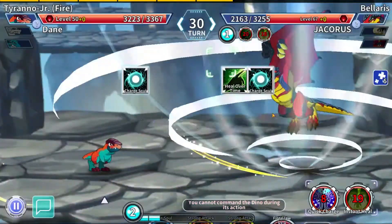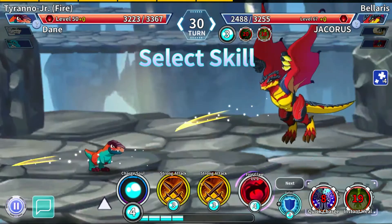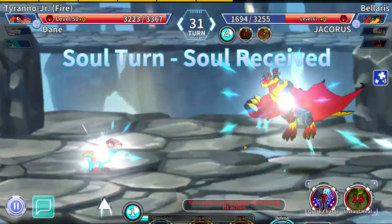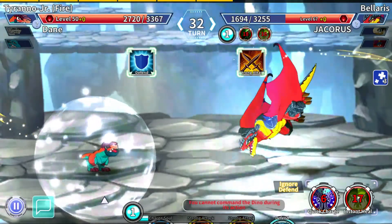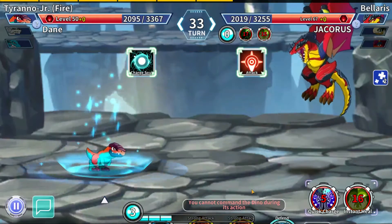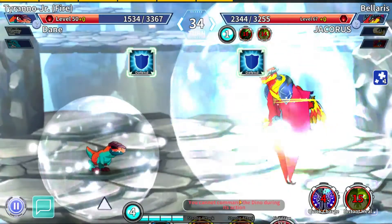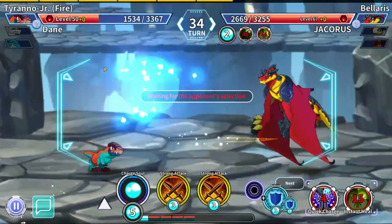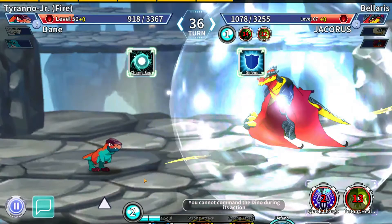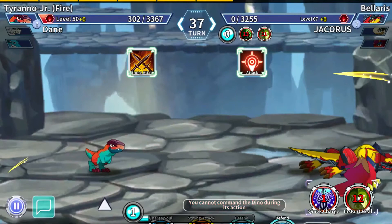Let's go ahead and charge up — we have the energy advantage. He's playing the sustain game again; we've got to play around it better than we did last time. He was playing way too cocky to drop an evade now, so we're going to go ahead and hit him very hard. Then we're going to drop our defend and mitigate what comes next. He uses a strong attack — still wasn't enough damage to warrant it. We're going to charge soul while he defends; he definitely should have charged soul, I was not going to hit him with anything. We're going to strong attack — he's going to basic attack. And that's all she wrote.